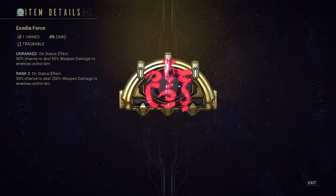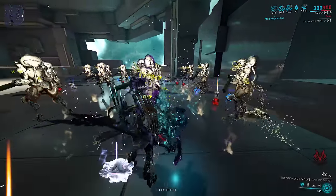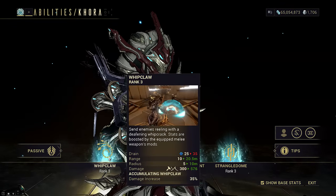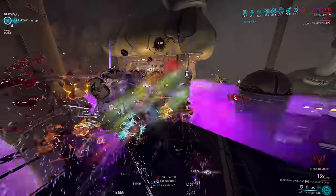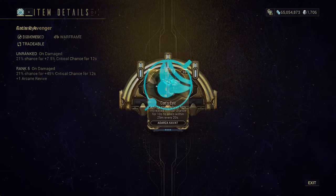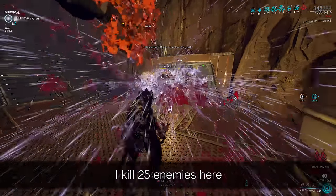Today's explanation is simple: we're using an infinite damage loop mechanic. Exodia Force, a Zaw arcane, has a 50% chance to inflict AOE damage 6 meters around you when your Zaw causes a status effect. It has no cooldown — this is important. This basically turns your Zaw into a pseudo-Exalt when it procs. However, unlike pseudo-Exalts, it actually benefits from Veins, but it has 0% crit chance and cannot be boosted by crit buffs under any circumstances — not even Arcane Avenger, Darzar's Cat's Eye, or Harrow's Covenant.